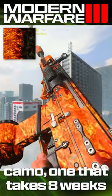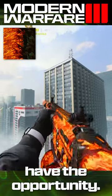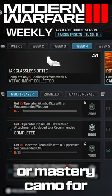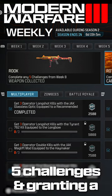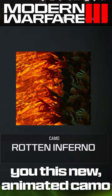This is the Rotten Inferno camo, a camo that takes eight weeks to earn and one you should take advantage of while you still have the opportunity. The Rotten Inferno camo is the season two completionist or mastery camo for completing all weeks of weekly challenges, each week tasking you with completing any five challenges and granting a unique reward along the way, but completing all eight weeks grants you this new animated camo.